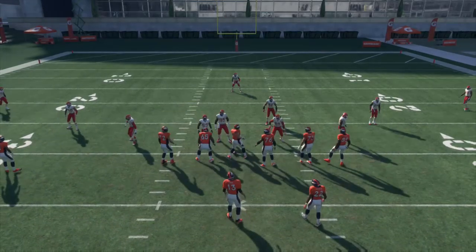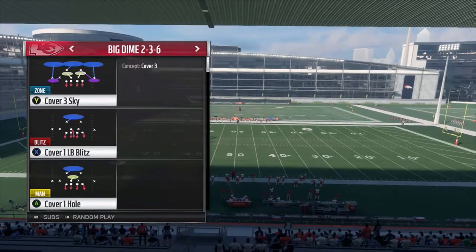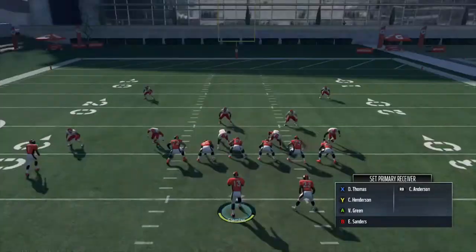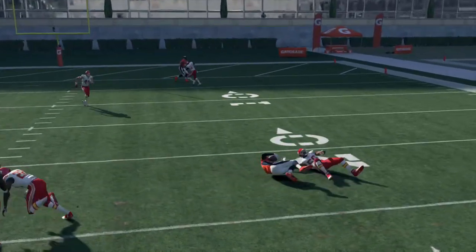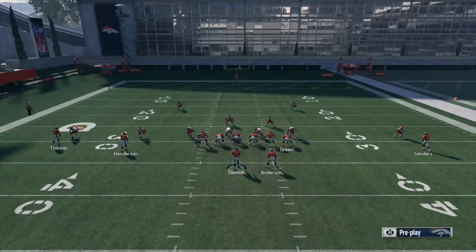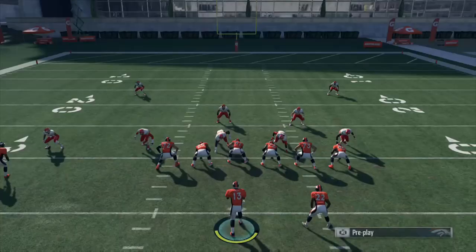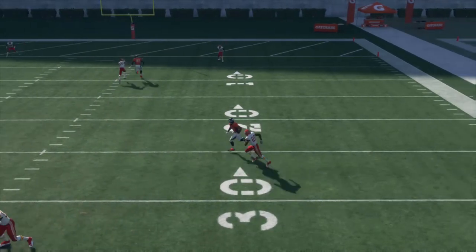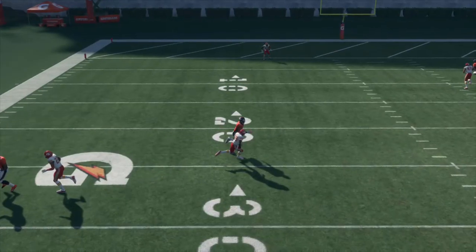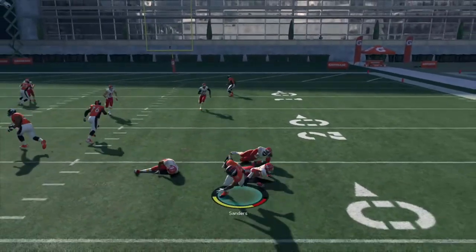There are a few routes I want to talk about: in-routes, out routes, post routes, and deep crossing routes. Now running the in-route against man-to-man press coverage, I think the threshold difference is even more of a factor. You can see how wide open Emmanuel Sanders gets against that press coverage running the in-route, whereas Demarius Thomas doesn't really get that separation — his defender was draped all over him. You can literally see Thomas's defender directly beneath him, while Sanders' defender was at least a step or two behind.